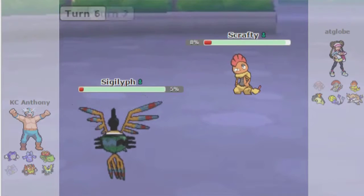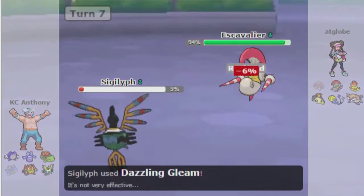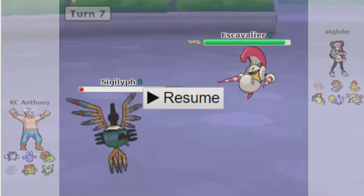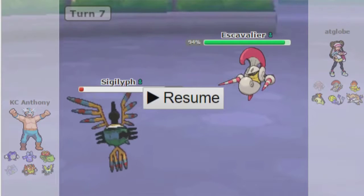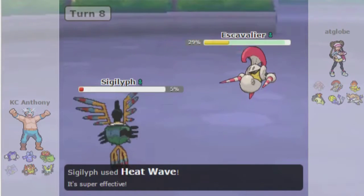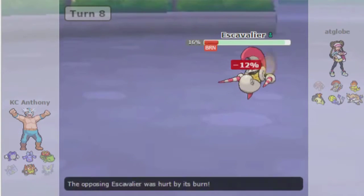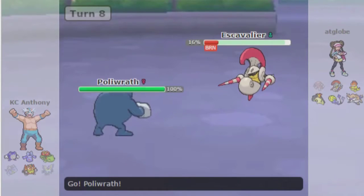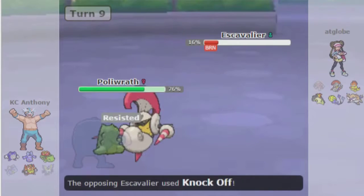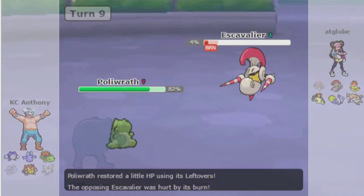For some reason he's going to save that 8% Scrafty and go into Escavalier. I have Heat Wave on this Sigilyph, so during the live commentary I was like, 'This Escavalier has no idea what's about to hit him.' And then he casually lives the Heat Wave because he had Knocked Off my Life Orb, so I was significantly less powerful. I'll go to Poliwrath, set up a completely free Sub on this Escavalier, then knock it out with a quick Waterfall.